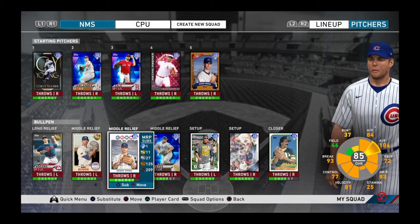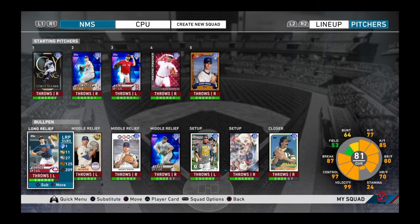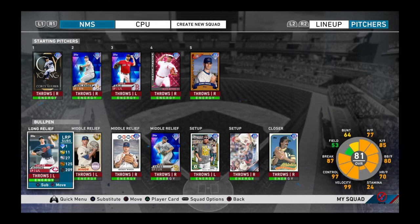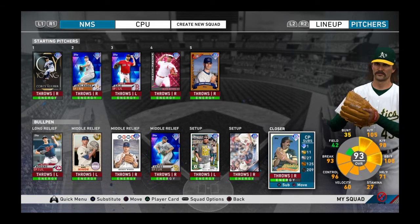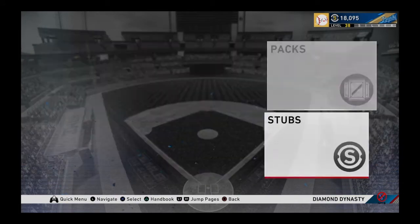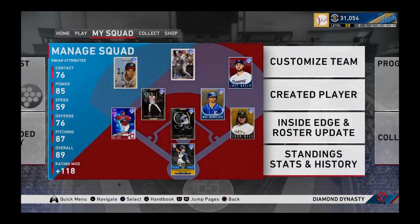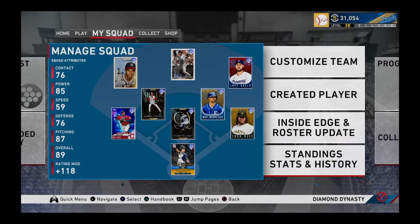I'll probably just do a combined debut, you know what I'm saying. The team is almost diamonded out — we really need more diamond lefties. I think the Brewers collection gets us some. But next episode it's the Astros collection. I'm currently at 31k stubs. Let me know in the comments which team infinity you want me to grind — in my head I'm thinking the AL East, but I'm open to suggestions.